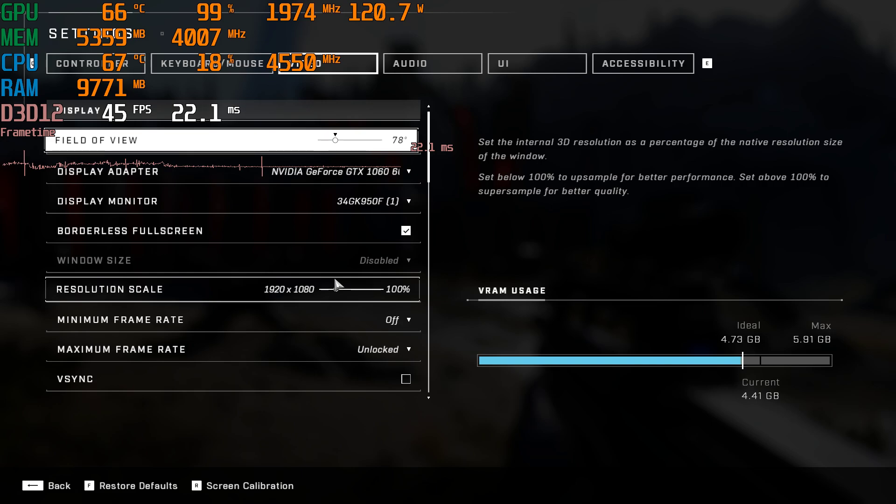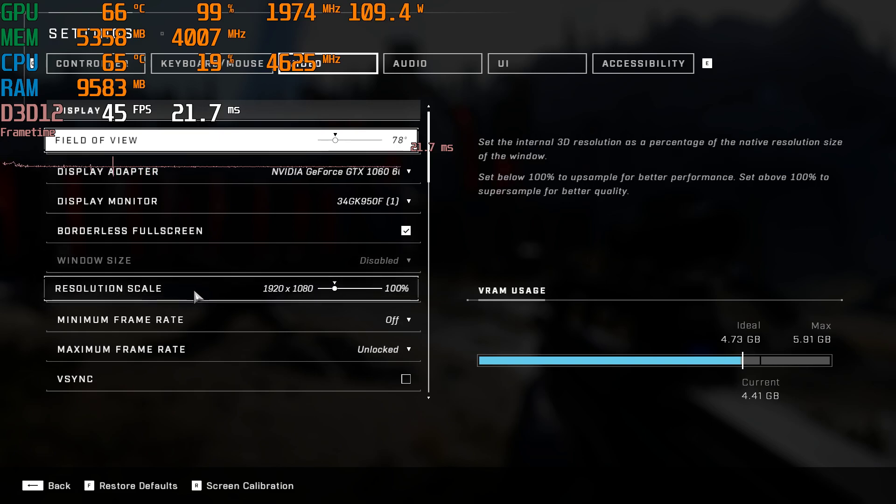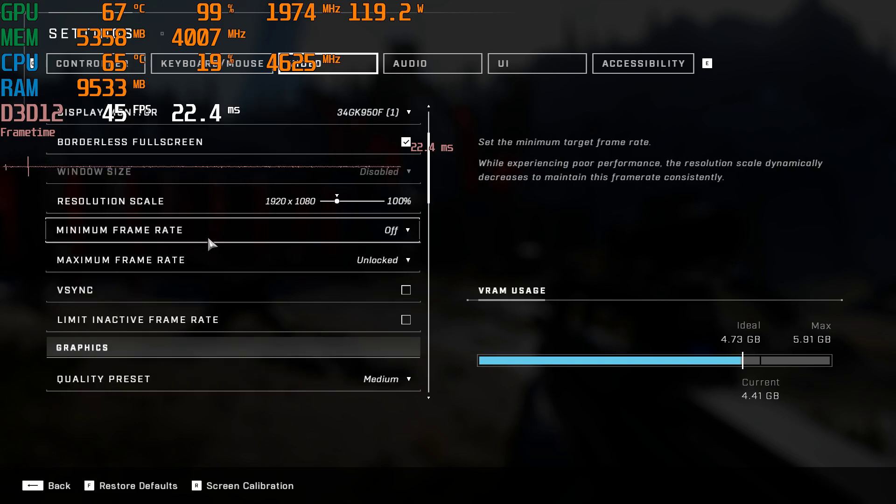So this is the GTX 1060 6GB; right now we're rendering at a native 1080p resolution. I've got to tell you right now, that's the biggest thing that we need to change. The dynamic resolution scaler in this game is very good, and we should take advantage of that.